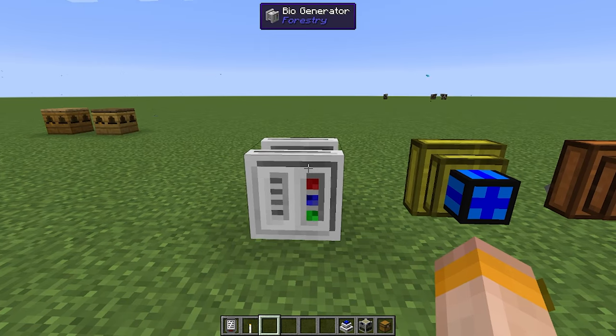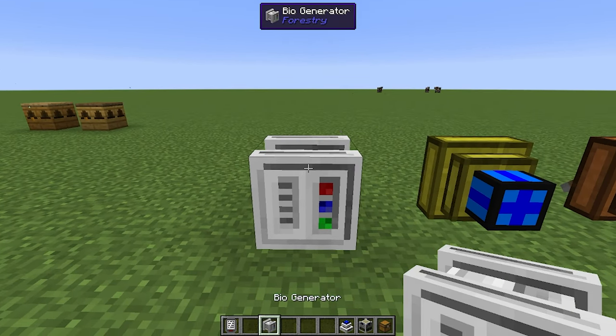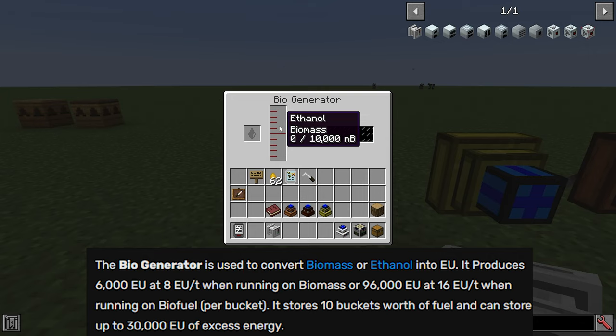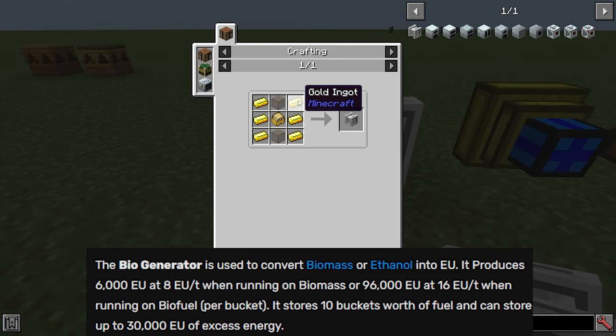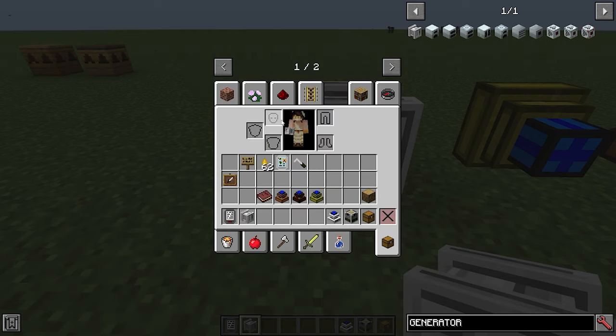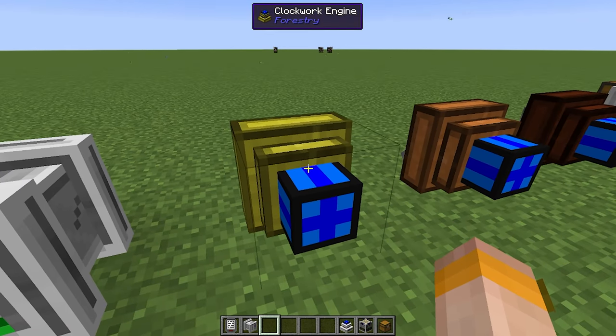Next up we're going to go on to power generation. The first one is the bio generator, which uses either ethanol or biomass to create energy. To make the bio generator you need six gold on the sides, two glass and one sturdy casing. I will get into how to make these sturdy casings in a bit.